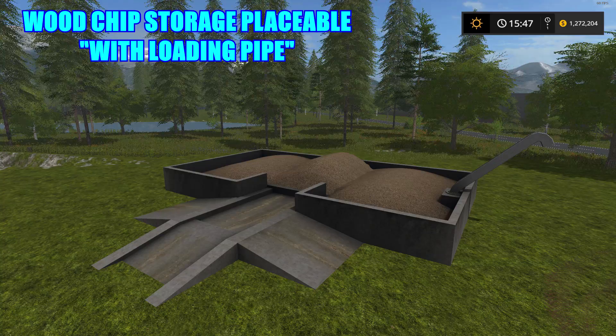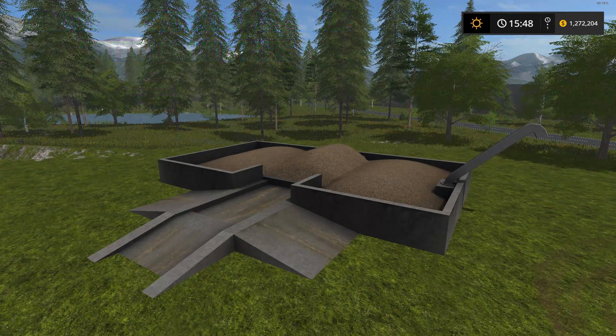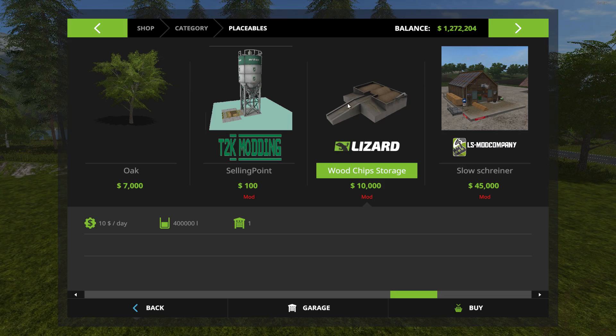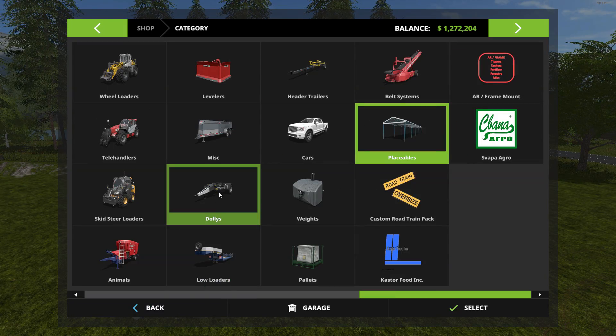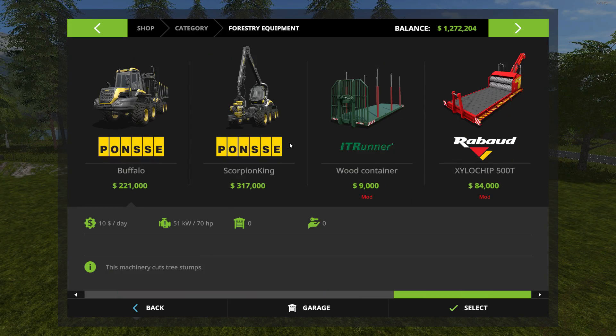This is the wood chip storage placeable. Price in the shop is $10,000 with a $10 a day maintenance fee, and it's capable of holding 400,000 liters of wood chips. It will be located under placeables, and there is your storage for your wood chips. Go over to your forestry section and that's where you'll find your wood chipper right over here.